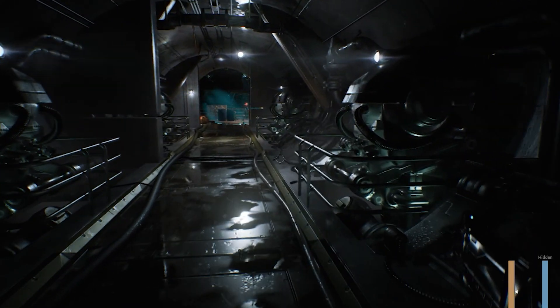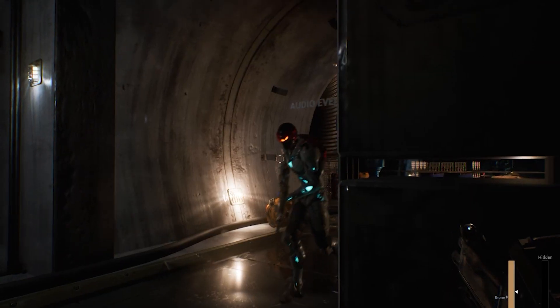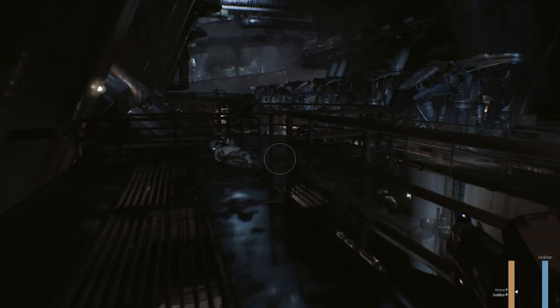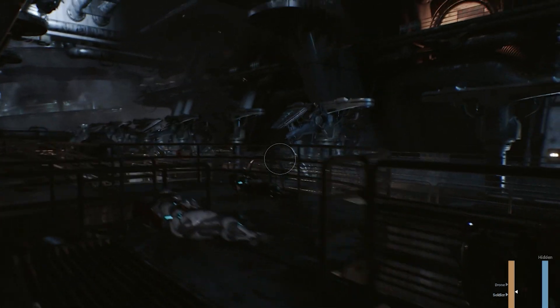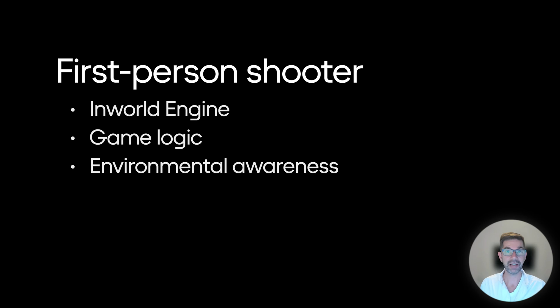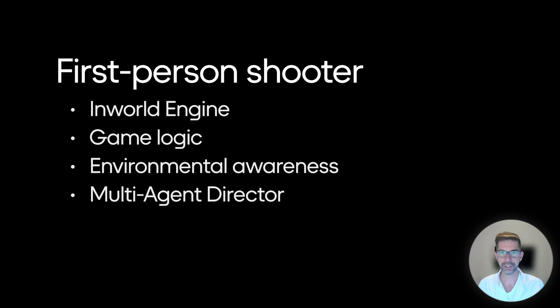Welcome to our first-person shooter demo powered by InWorld AI. Here we're using cutting-edge AI technologies to bring characters to life, making every interaction dynamic and realistic. We'll be showing off InWorld's character engine, game logic, environmental awareness, multi-agent director technologies, and our expressive voice model.